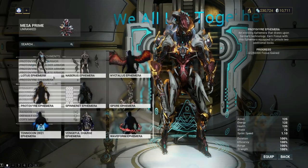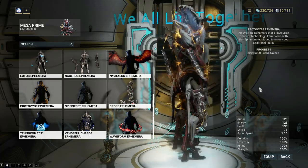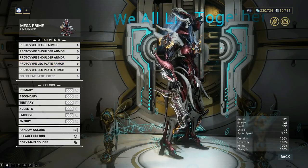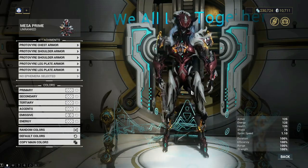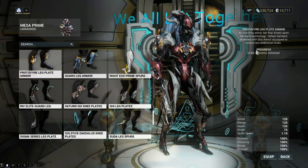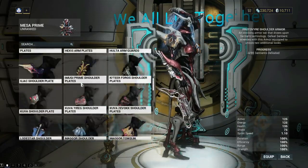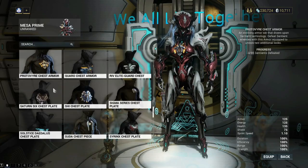Removing the Syandana, let's go through the attachments. The Ephemera is probably the biggest and most vibrant — you can see lots of energy stuff going on. This Ephemera grows with the more Focus you gain. If you pop it off you lose a lot of that energy color. These grow over time, so you're not getting the full experience yet — they evolve through challenges. We have the light pieces, 95 Sentients defeated to grow those. Pop those off, then the shoulder pieces.